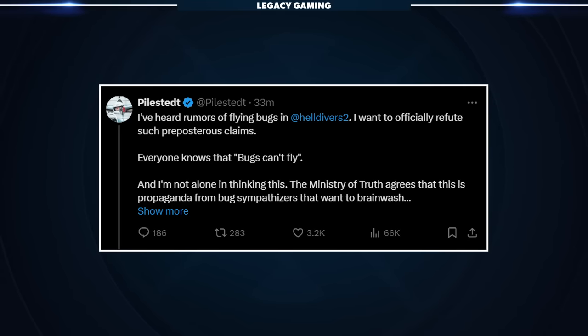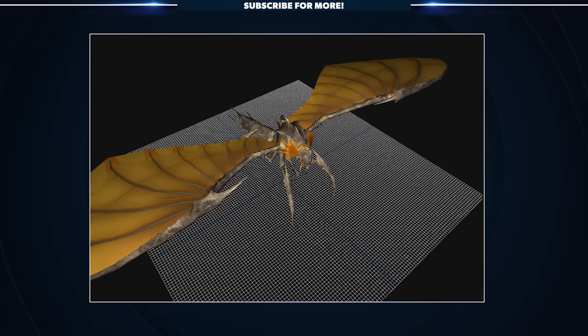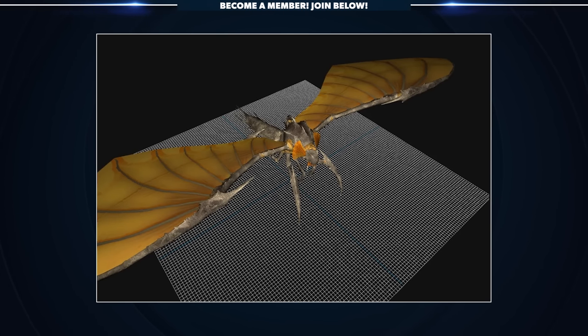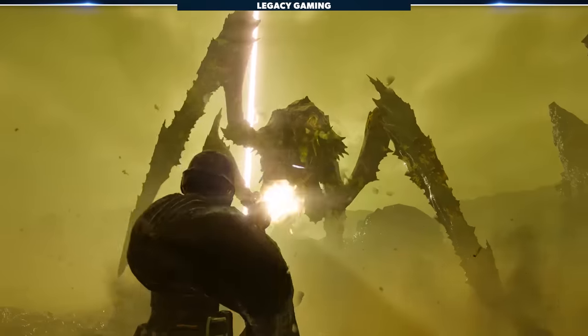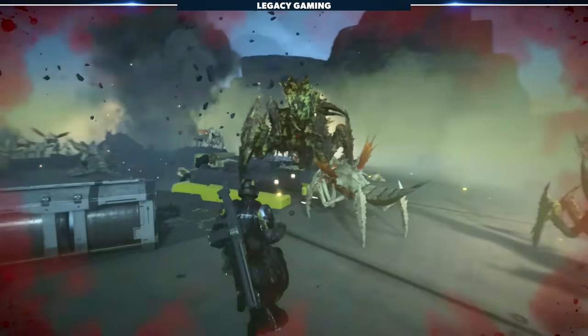The CEO of Arrowhead Game Studios took to Twitter to address some of the recent leaks that have been swirling around. He said: 'I've heard rumors of flying bugs in Helldivers 2. I want to officially refute such preposterous claims. Everyone knows that bugs can't fly, and I'm not alone in thinking this. The Ministry of Truth agrees that this is propaganda from bug sympathizers that want to brainwash.' Of course, he's referring to leaked images of a flying Terminid enemy making rounds online, and it's not lost on me that he's clearly joking, because he's not afraid to tease ahead of content coming to the game. So there you have it, folks — all but confirmation that flying bugs are coming to Helldivers 2 at some point.